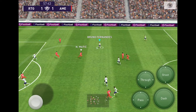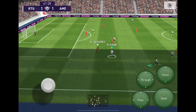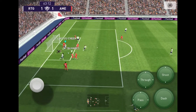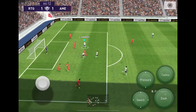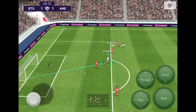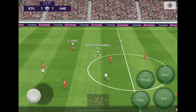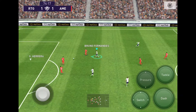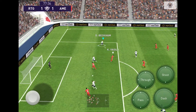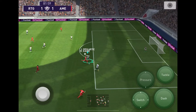Bruno Fernandes puts a long ball up to Harry Kane who can't get it. Then Aubameyang to Harry Kane, back to Aubameyang who's running into the box — he can't cross it, the goalkeeper punches it out. Bruno Fernandes, left to Jamie Vardy, to Harry Kane who takes a heavy touch and we cannot score. David Beckham crosses to Harry Kane who hits the post — I can't believe it, how are we not winning?